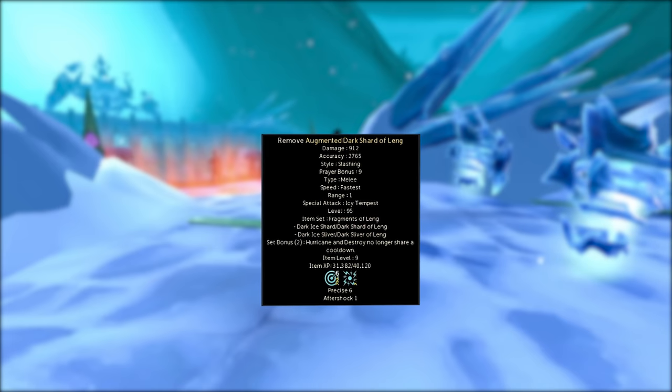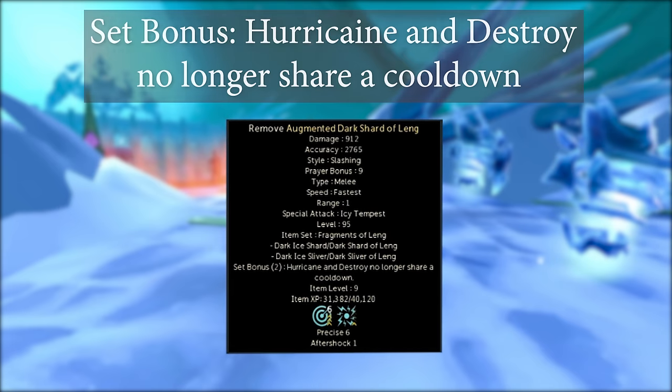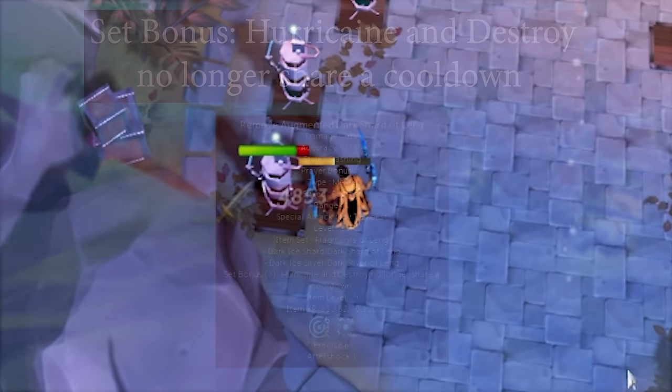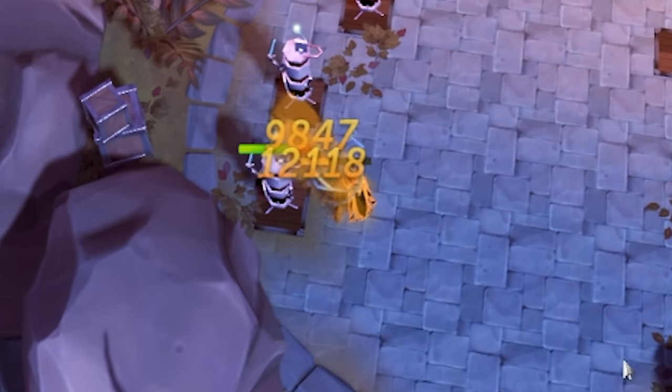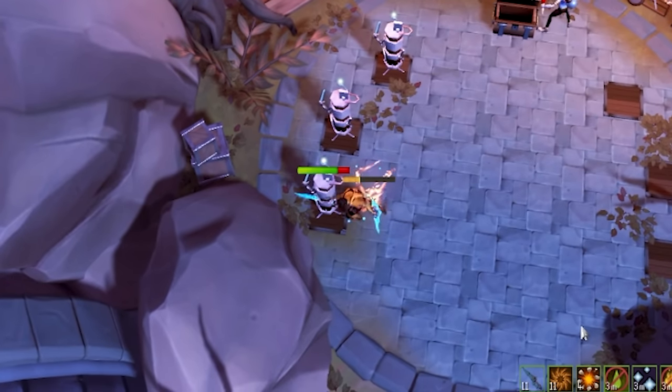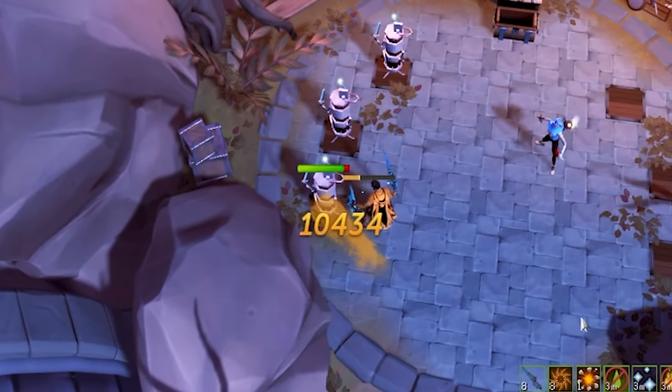The Leng Swords have a set bonus: Hurricane and Destroy abilities no longer share a cooldown. In addition, it allows you to use the Hurricane ability with the Leng Swords equipped, so you can now use Hurricane with dual wields despite it generally only being a two-handed ability. This is an absolutely massive DPS increase, as in a Berserk, Hurricane and Destroy would be the second and third strongest abilities you could use. Previously you'd have to choose between them — using Destroy would put both itself and Hurricane on cooldown. With these new swords, every 20 seconds you'll be able to use both Hurricane and Destroy.